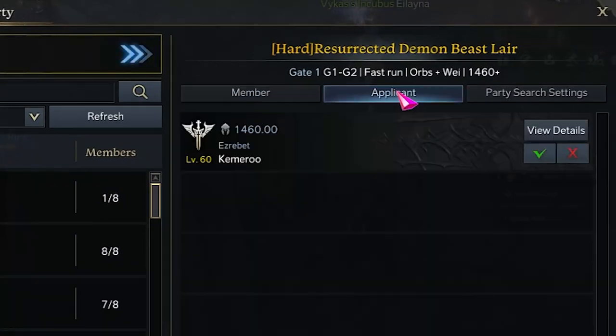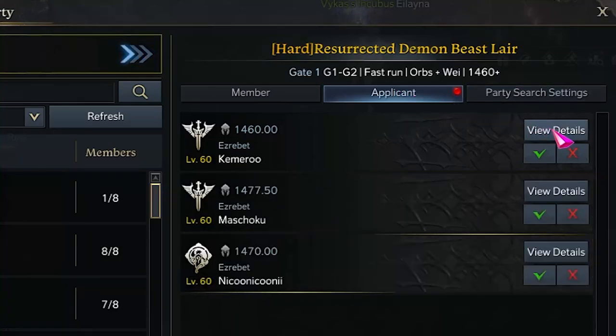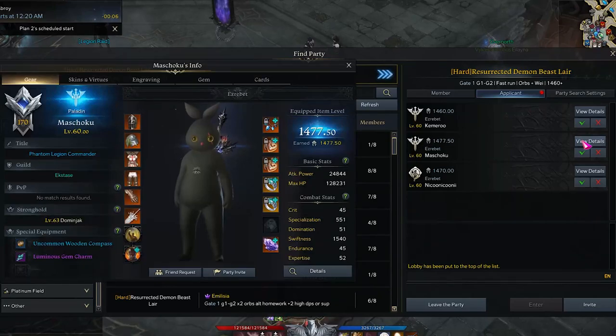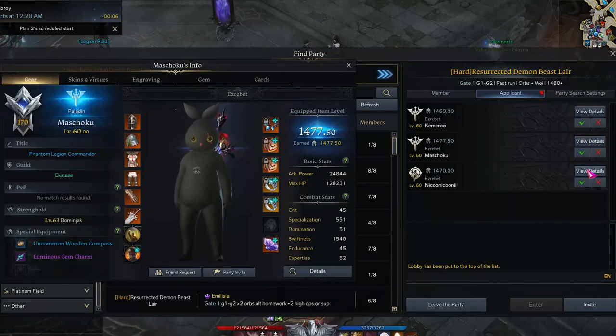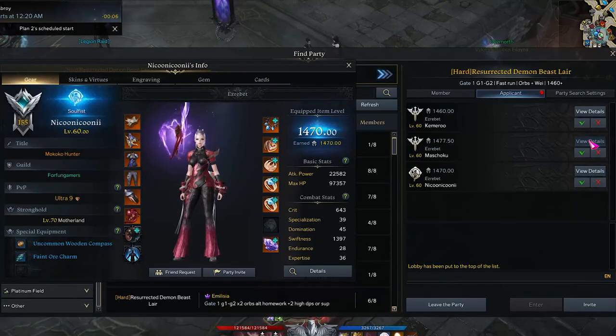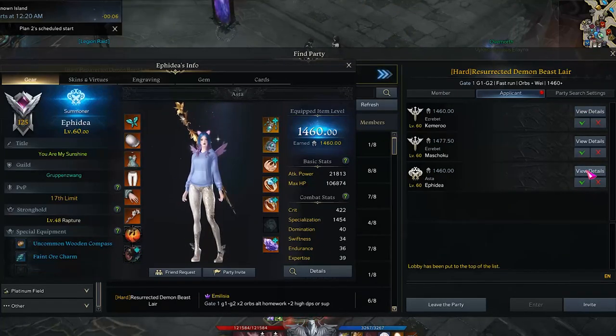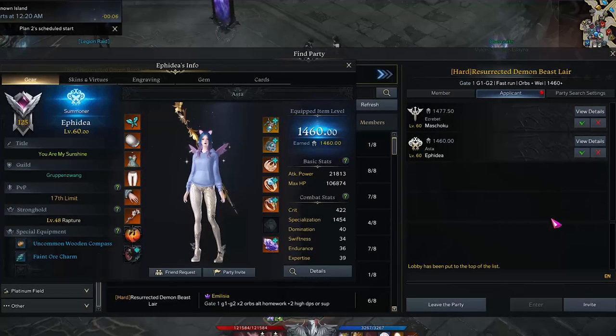Creating a raid is very easy for support players as DPS players will likely want to join a raid with at least one support. But there is a way to attract supports to join your group if you are a DPS player. Most support players look for a fast, clean and chill run and they can be very picky about who they join. So your best bet is having one or two higher item level DPS players already in the raid.